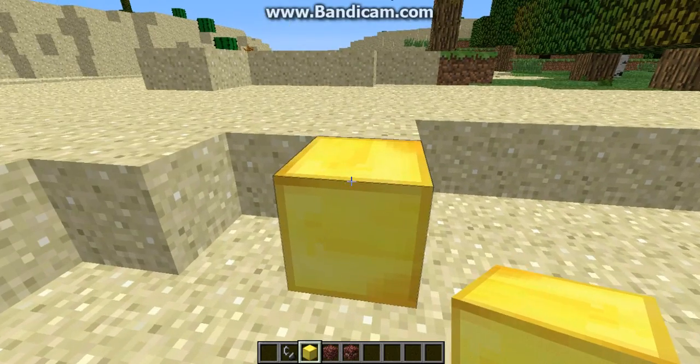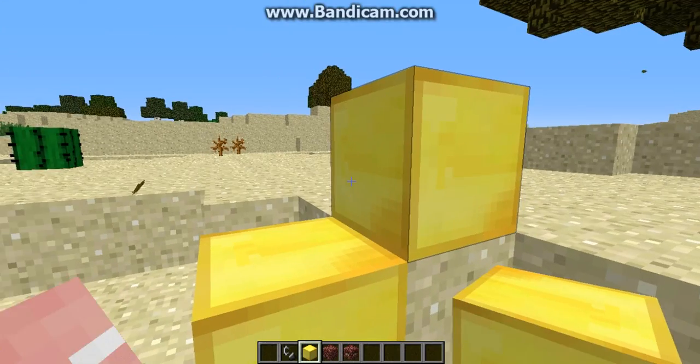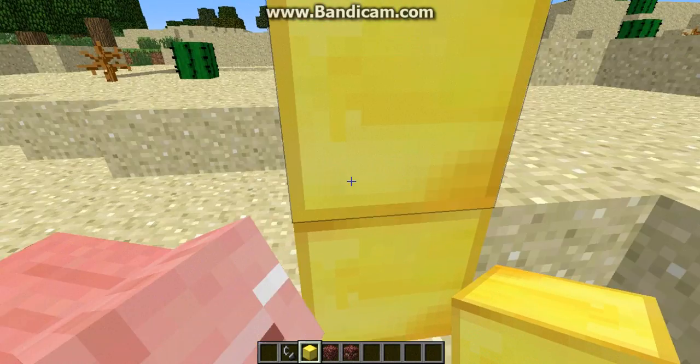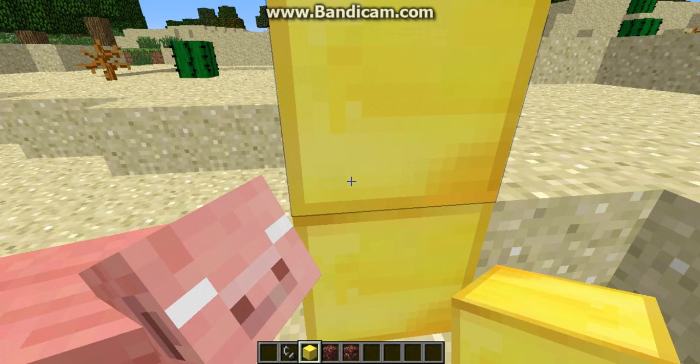So what you do is you put your butter black. Not like that. I suck at placing blocks like. I'll be right back, I gotta turn it so I can fly.